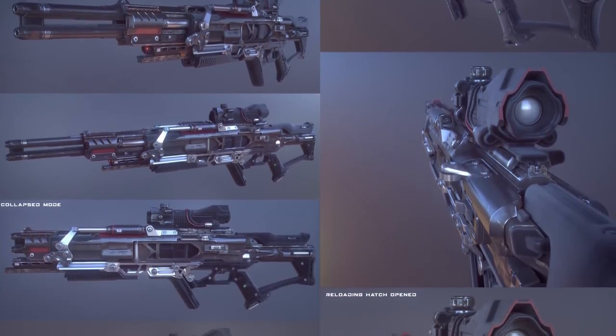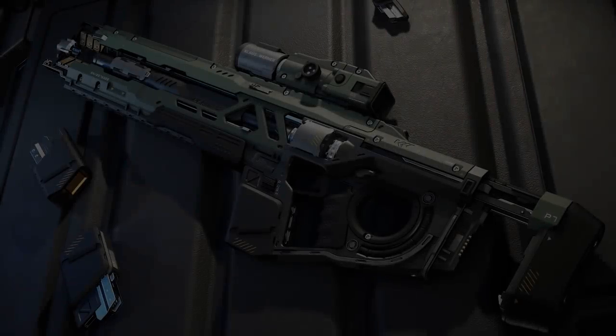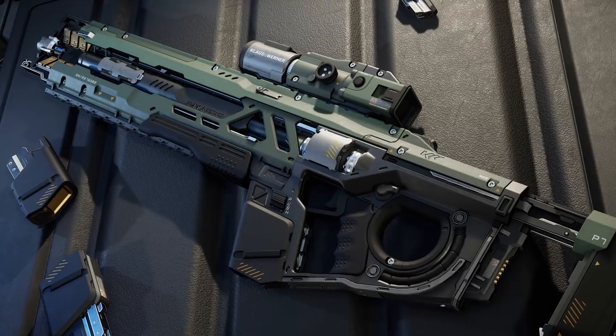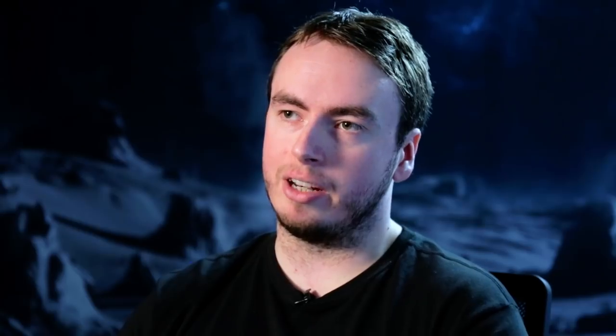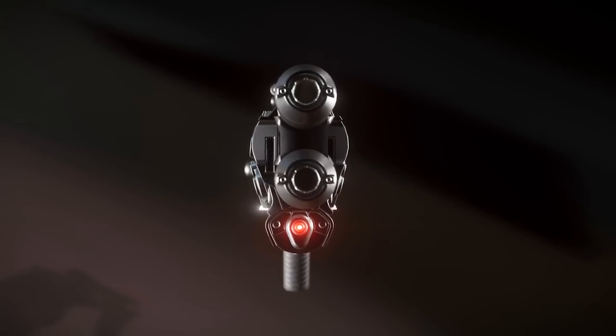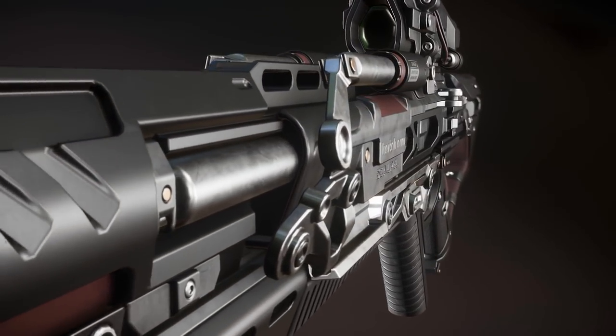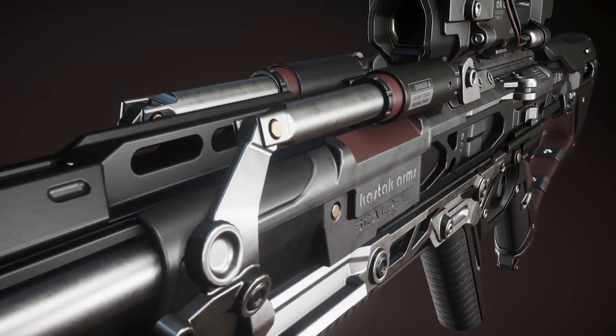Something that makes the Scalpel unique is that it features two very large barrels, somewhat similar to a repeater ship weapon. The Kastak Arms Scalpel will be the second sniper rifle in the game, the first being the Klaus and Werner Arrowhead — a solid, reliable laser sniper rifle. We wanted to make this quite mechanical, and we looked at making it a bolt-action sniper rifle, a more archaic design that fits the notes we wanted to hit with this company.